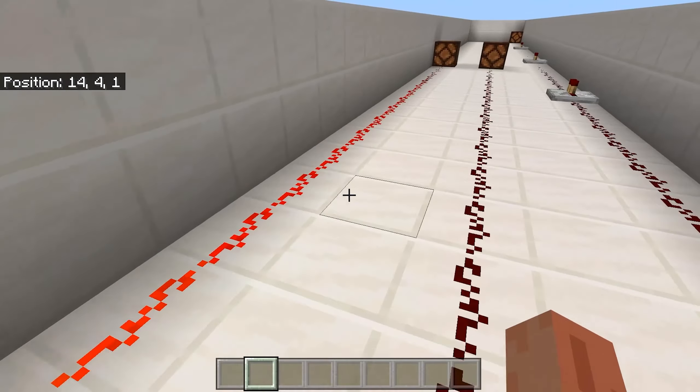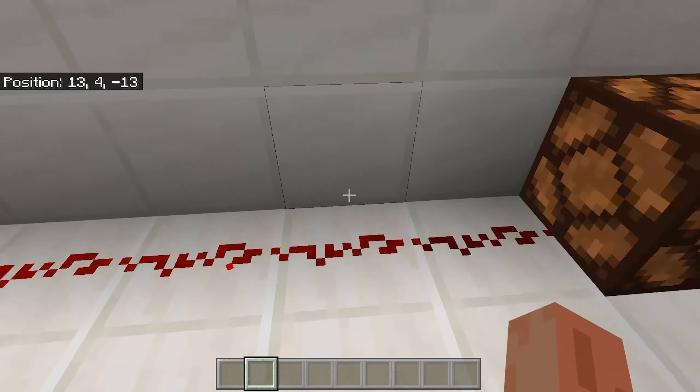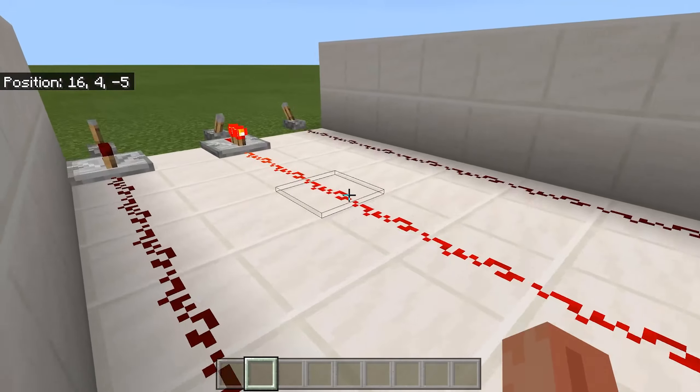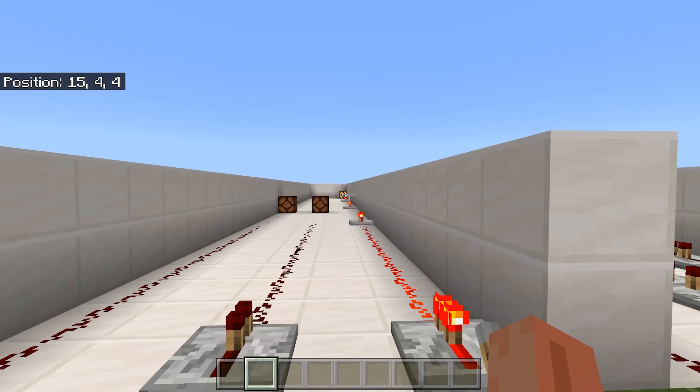Redstone dust has limits for how long it can power things. A redstone repeater resets that length, so it helps you power things further away — like that redstone lamp right there.